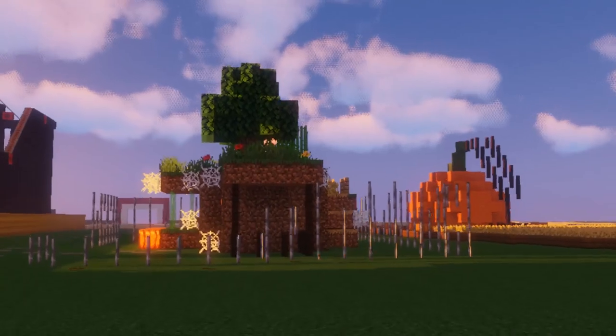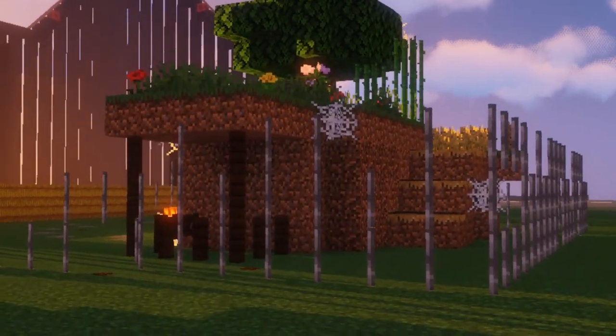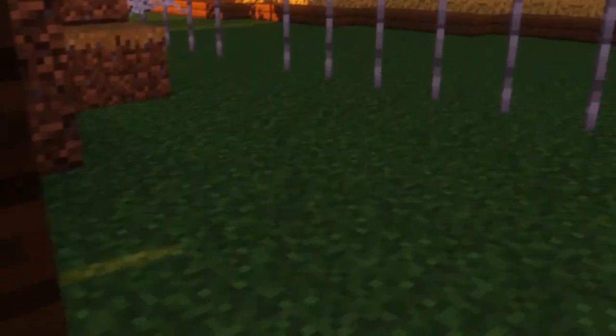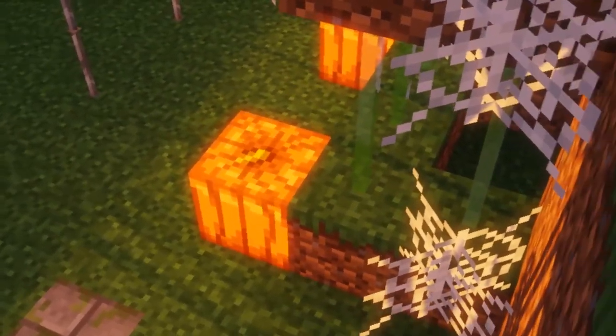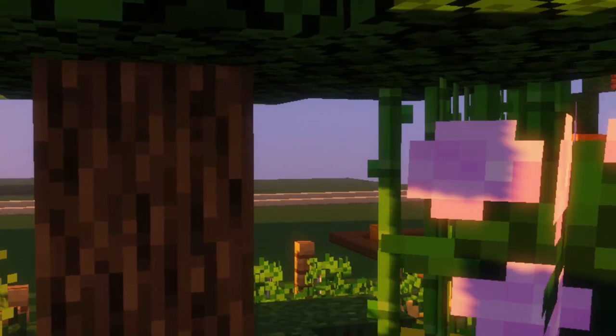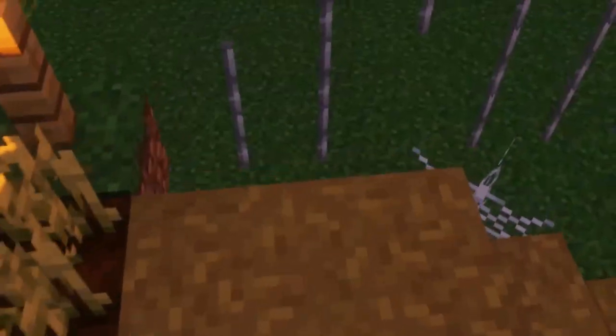Coming in at number seven we have this variety-based plot by ScarioMC. As I get unstuck from these bars, we see a nice little landscaping area. Let's jump over and climb up onto this rather nice little island. I like how it's themed to the Halloween style — it's very spooky with the pumpkins, the cobwebs. This is a rather nice plot. I quite like the variety, and I'm really looking forward to trying that maze over there.